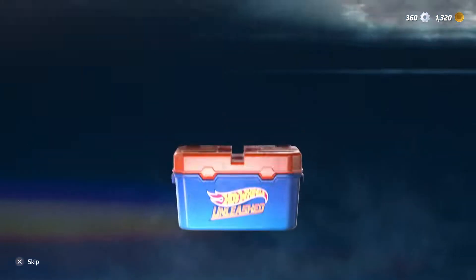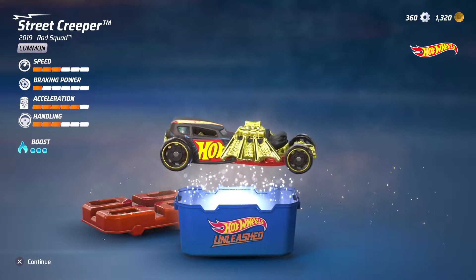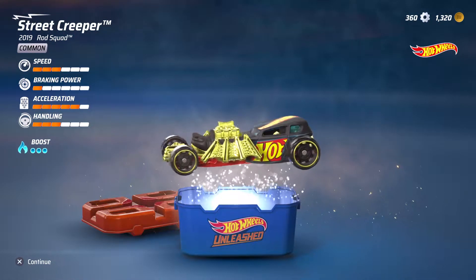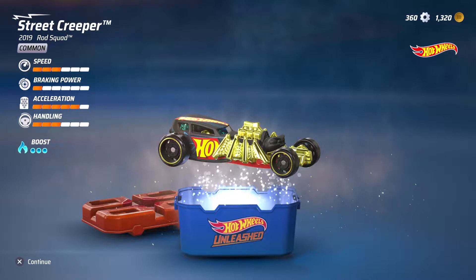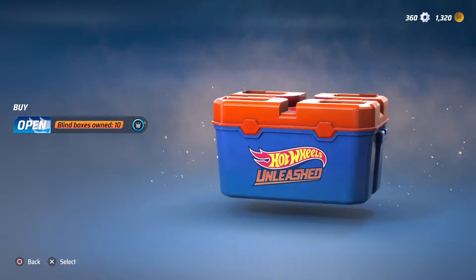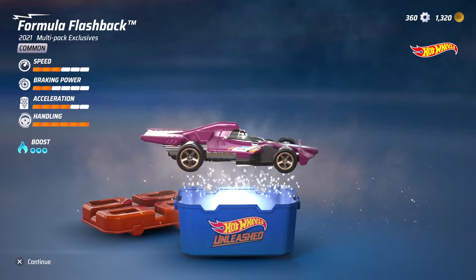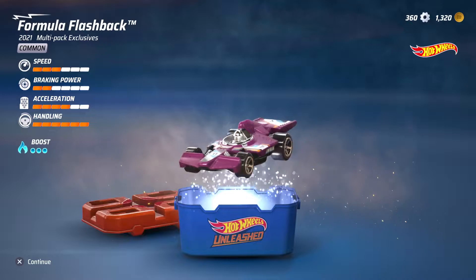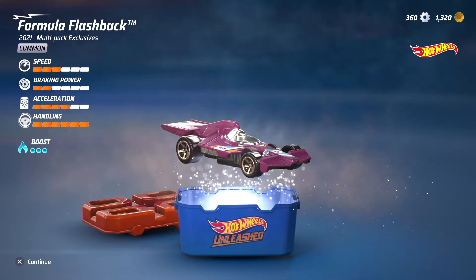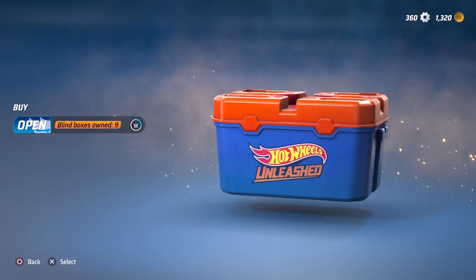Mastering your vehicle is just the first step to success in Hot Wheels Unleashed, however. You also need to learn to master the possible hazards that might be thrown at you in each track. Loop de loops are fun, for example, but only if you can keep enough momentum to make your way through them safely. There are also spiders that try to ensnare you in their webs — get caught and you'll lose valuable seconds. Other hazards include barriers, snapping dinosaur mouths, unfortunately placed boost pads, and a whole lot more.